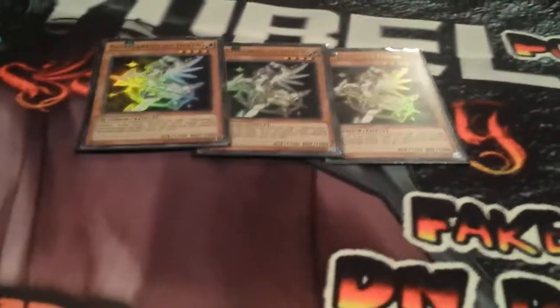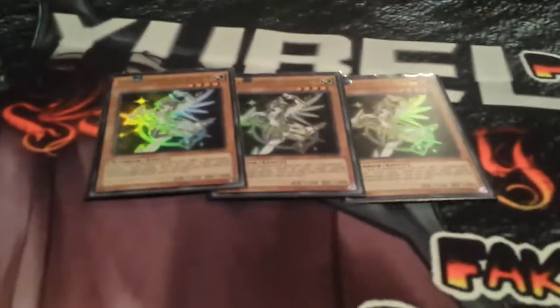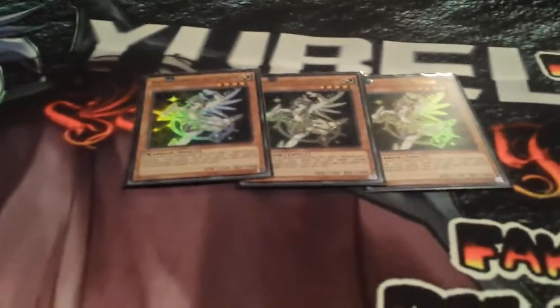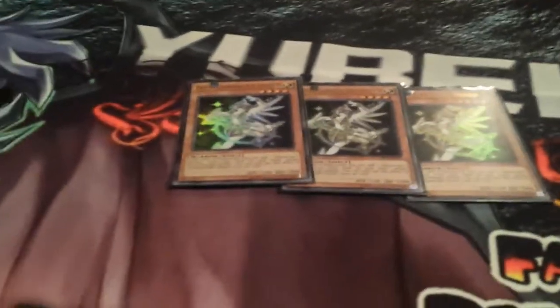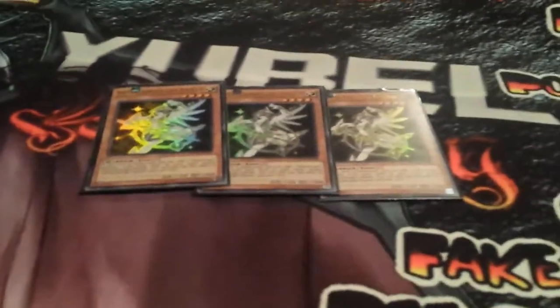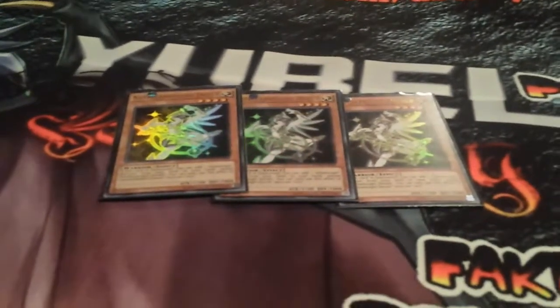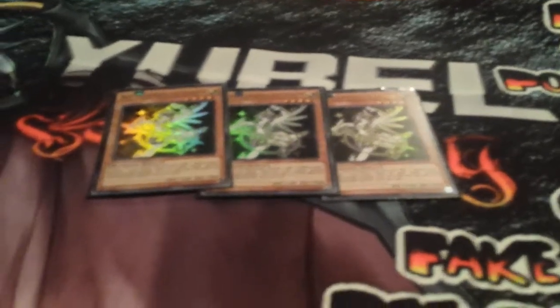With only 12 monsters in the Constellar build, I feel like the monster count isn't high enough — I'll get a bunch of spells and traps in hand and it won't be good. So I'm considering maybe Honest, maybe Thunder King. Bear isn't that good. If you guys have any suggestions for a pure Constellar deck, go ahead and post your 40-card deck in the comments below.